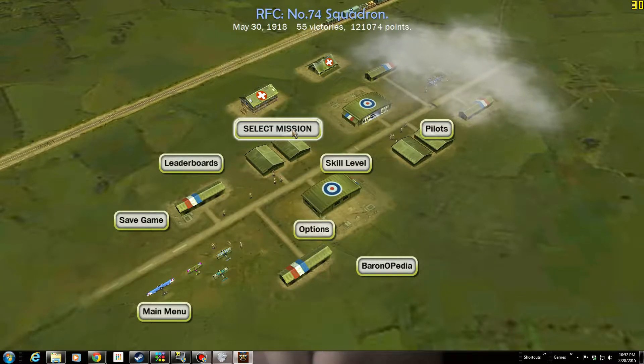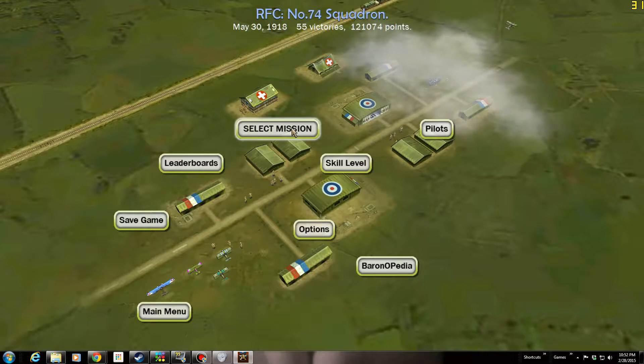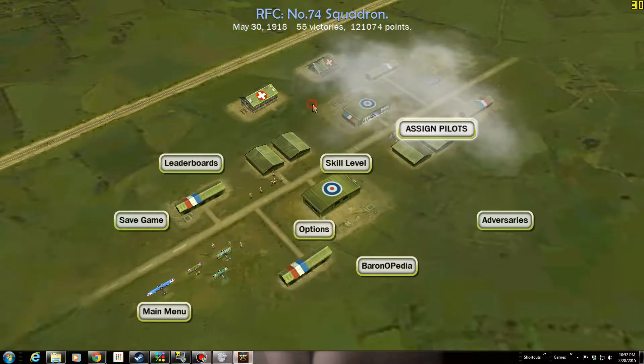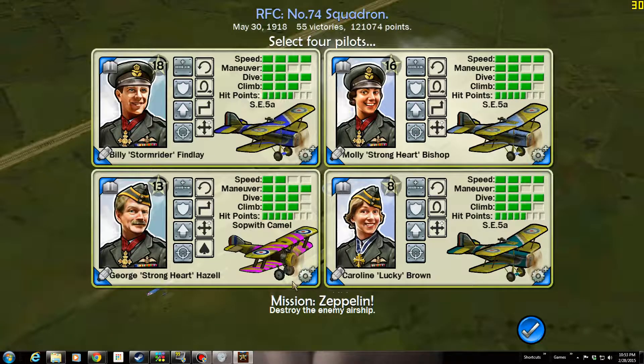Let's pick the last mission of the last offensive of the British campaign. We've got to go get the enemy airship. We're going to assign pilots. I've seen the AI mixing fighter types — I think that's kind of interesting. I've always played this thing with everybody flying their squadron aircraft, but it's been interesting to see the AI take advantage of the mixture of capabilities. I'm a little bit tempted to throw a couple of camels in here.